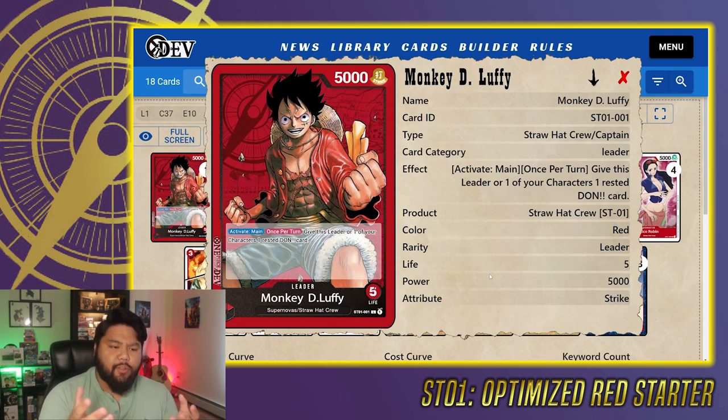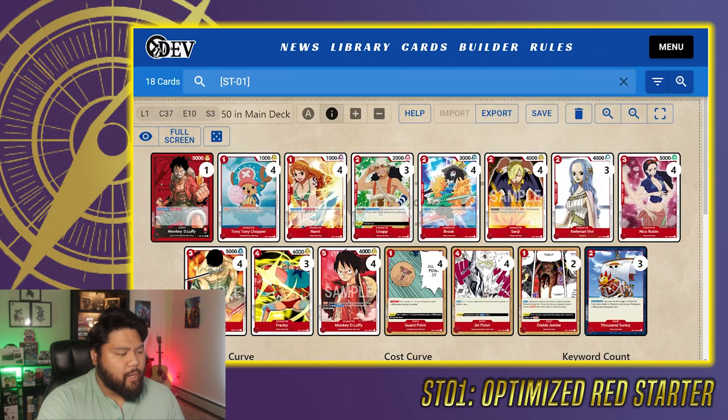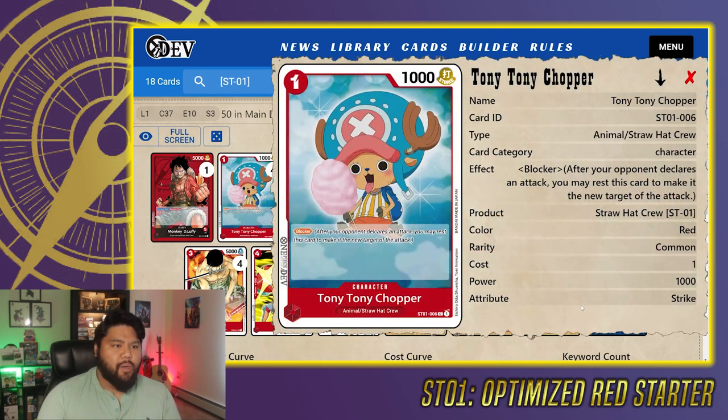Going into our character cards, we do have four copies of Chopper. Chopper is a one cost to play blocker, 1,000 power. Cheap blockers are very important for the early parts of the game and even further down the line, because they can block attacks. Overall just very good. That said, it is subject to lots of removal options in the game — most likely as soon as you put down the blocker, your opponent's going to look for a way to get rid of it, whether it's attacking directly or using some event cards. But still very important to have.